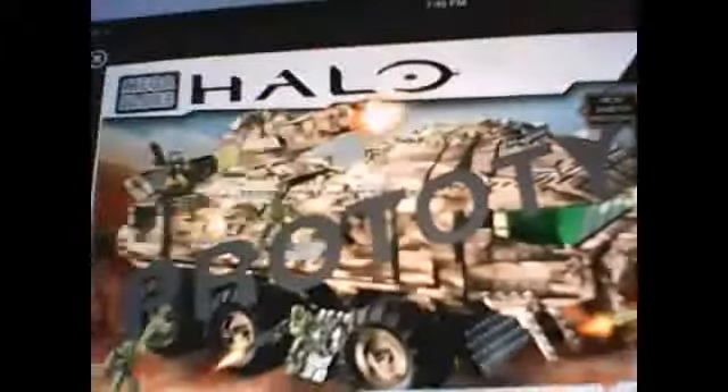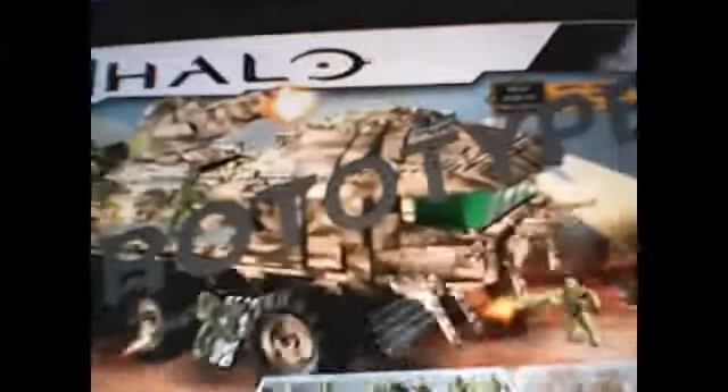Here it is, guys — the UNSC Mammoth. It's a prototype, and I bet you this thing is gigantic. I think that the Forward Unto Dawn might have a thousand and some pieces, but this one has 2,877 pieces. Wow, this thing is totally huge. I bet you can actually fit a Warthog inside there.